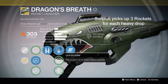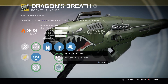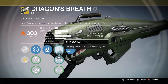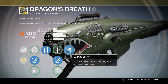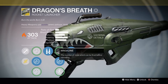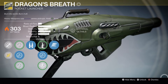We have Surplus — expect to find more ammo for this weapon — a great perk to have on a rocket launcher. For the middle perks: Quick Draw, this weapon can be drawn unbelievably fast; Javelin, increases warhead velocity; and Speed Reload, reload this weapon quickly. I'm going with Javelin for even more velocity. Also, a kill with the final round in the mag increases reload speed — and since every single shot from Dragon's Breath is a final round, that's an okay perk, still not the greatest.